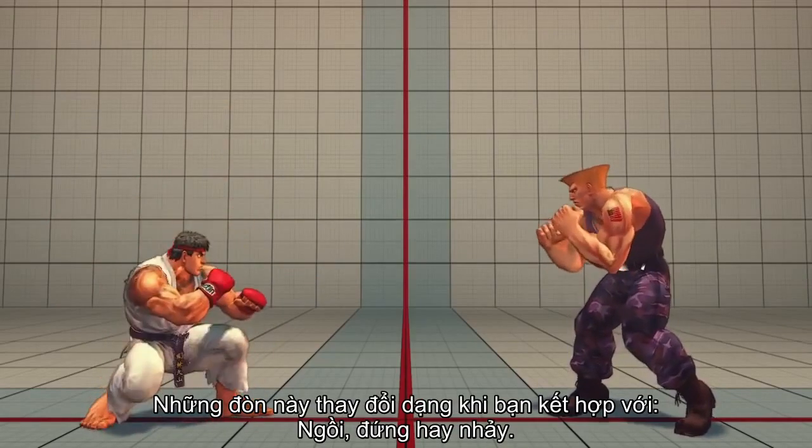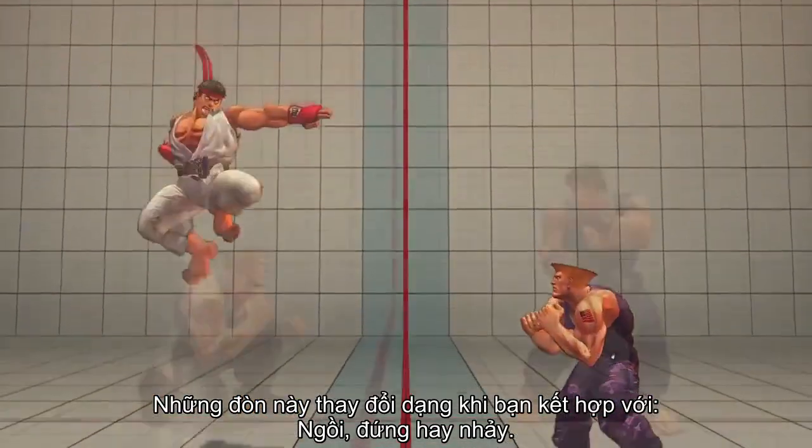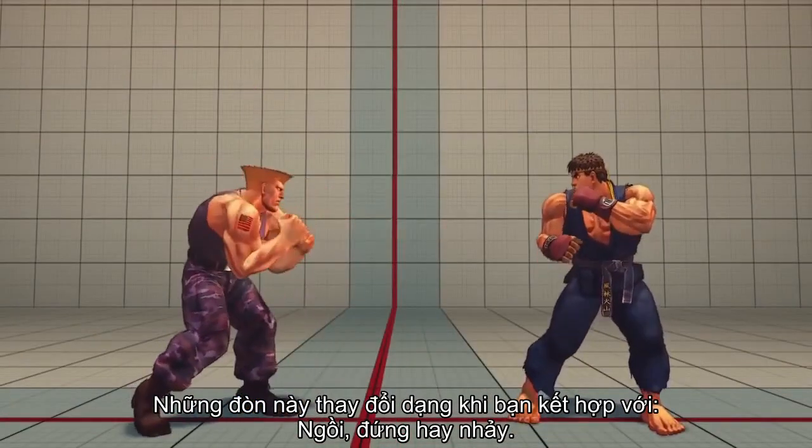The effect of pressing each of the six normal attack buttons changes depending on whether you are crouching, standing, or jumping.